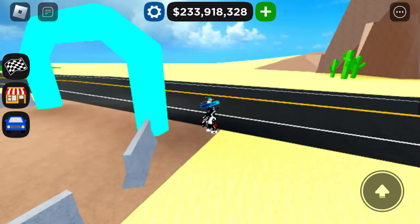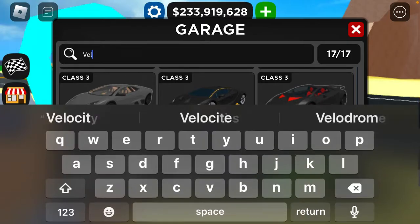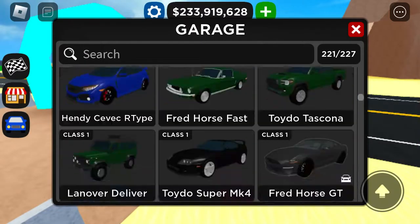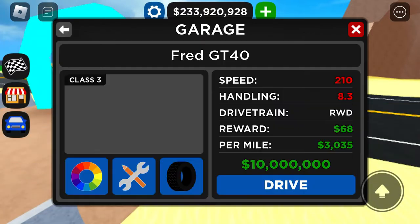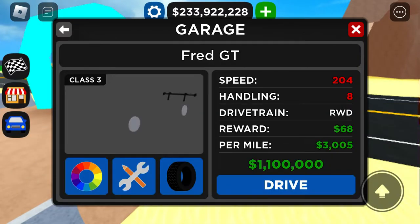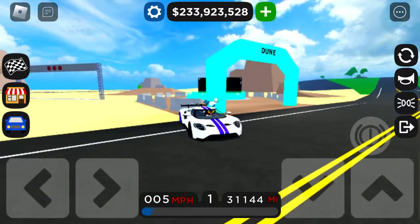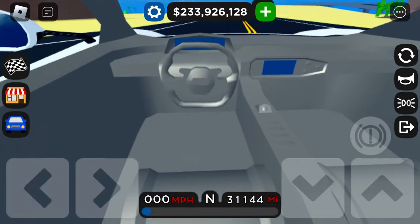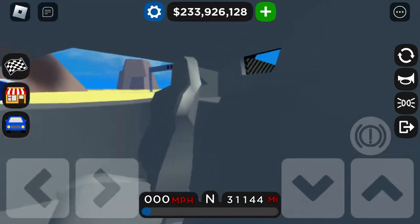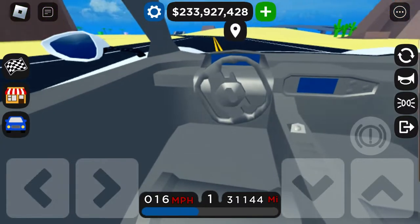Another pro would probably be the interior for the Ford GT. Let me go ahead and spawn this. It's pretty nice detail — it's basically gray, but yeah, that's it.